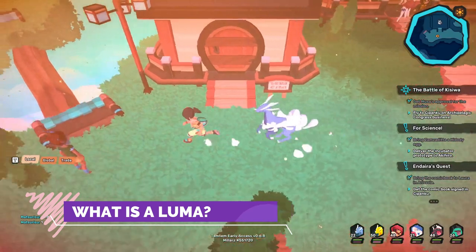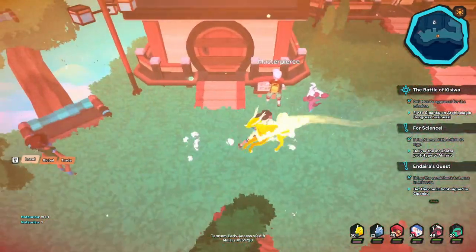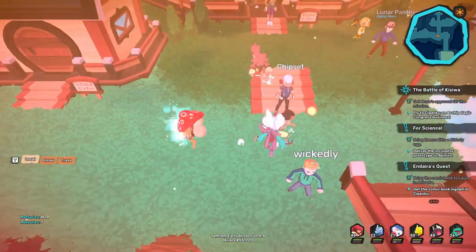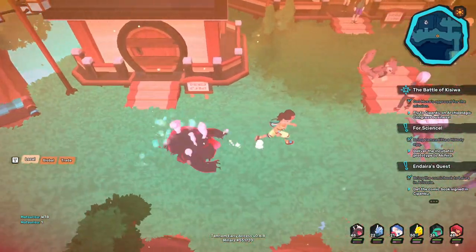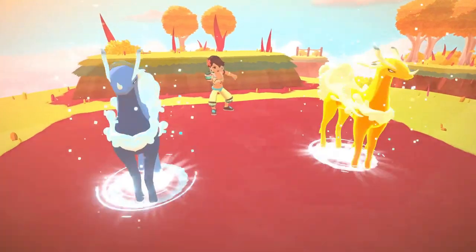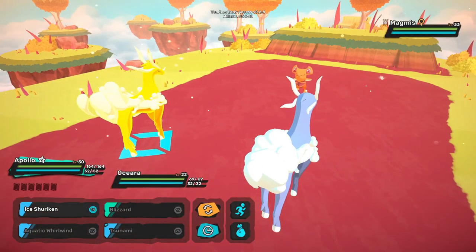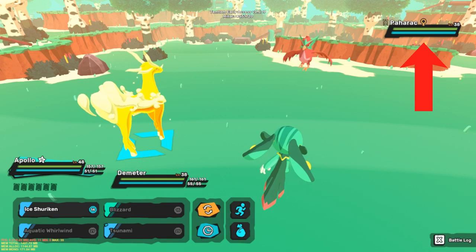First off, what is a Luma? If you come from Pokemon, you probably know them as Shinies. Lumas are extremely rare, alternatively colored Temtem with an added glow that trails behind them when they walk. When sent into battle, they emit a brilliant white flash paired with a shimmering sound effect. Lumas always have a Lumastar next to their name in battle, so don't worry about not being able to tell if the new Temtem you encountered is a Luma or not.